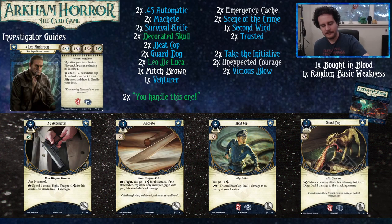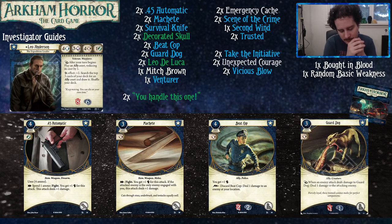You have four combat and you need to play Guardian cards, so you'll probably be the one shooting monsters — and you can't shoot without a gun. That's where the .45 Automatic comes in. You're also going to the jungle as Leo Anderson, so what expedition leader would be caught without his handy machete to cut through the vines and undergrowth?